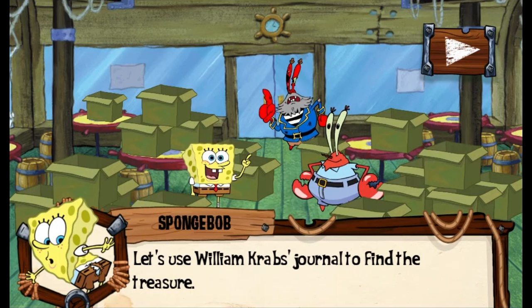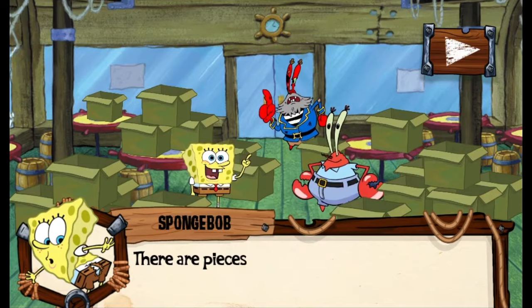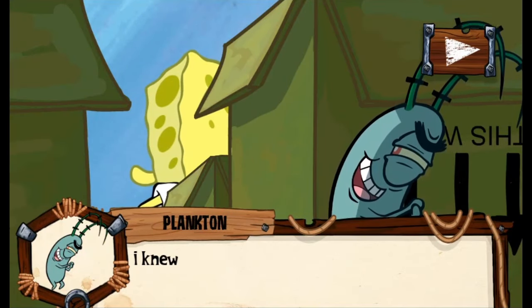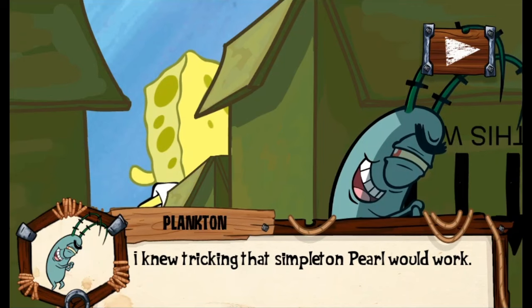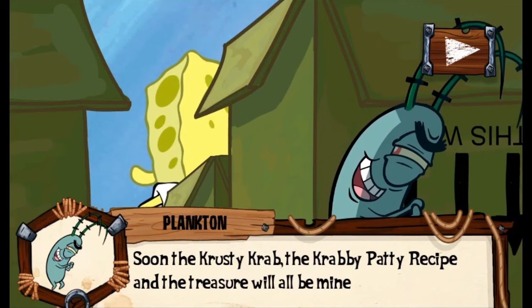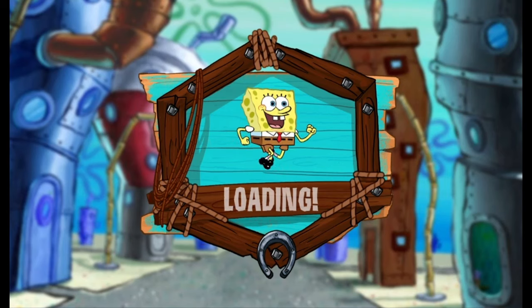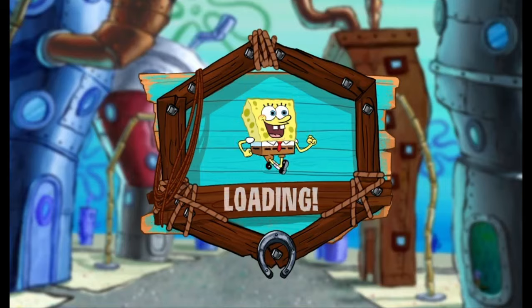You find the treasure by using William Krabs's journal, which has some missing pages. Meanwhile, this is all going according to plan for Plankton. He tricked Pearl into buying a million shoes so Mr. Krabs would have to sell the Krusty Krab, so his grandfather would come in and tell him to find the treasure of Deadeye Gulch instead. Quite the convoluted plan — surprised it went off without a hitch.